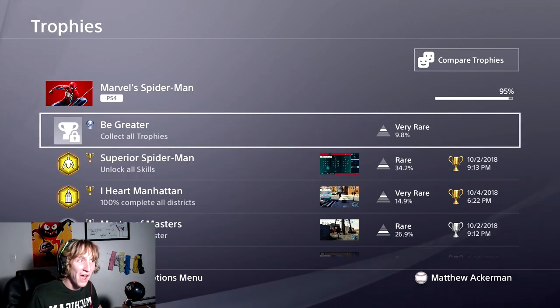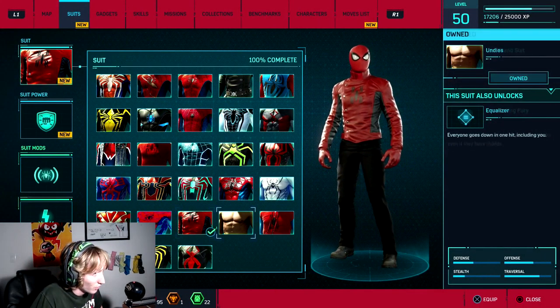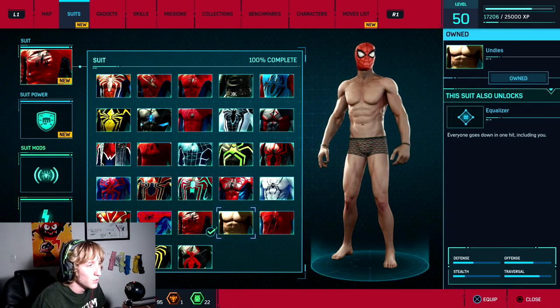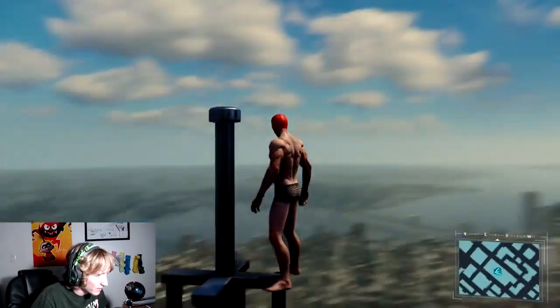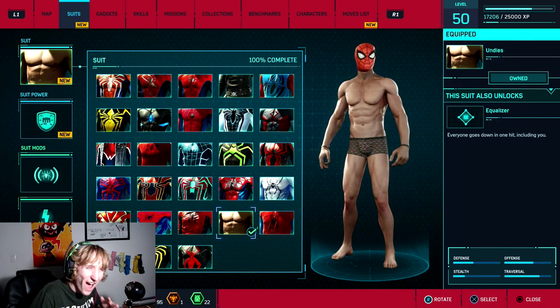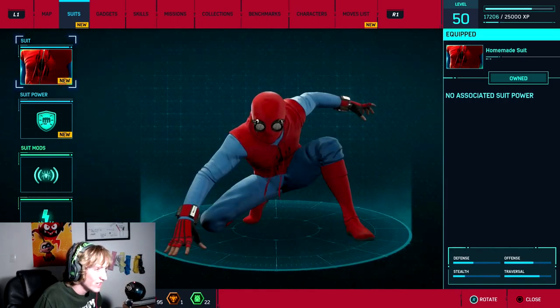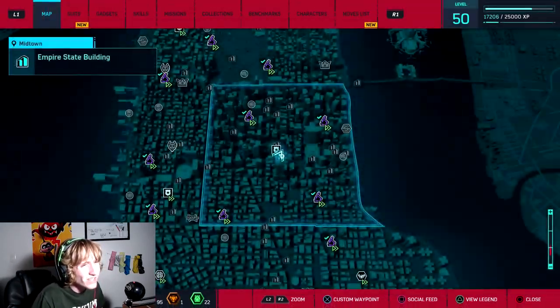We have a lot of time until Black Ops 4, so might as well just do this. Now this suit is actually pretty funny — this is the one you get for 100% completion, doing everything in every zone. The ability is basically a troll ability where everyone goes down in one hit, including you. This is the Homemade suit — this is what you got for actually getting all the backpacks, which I did on like the first day I played the game since I was just grinding.